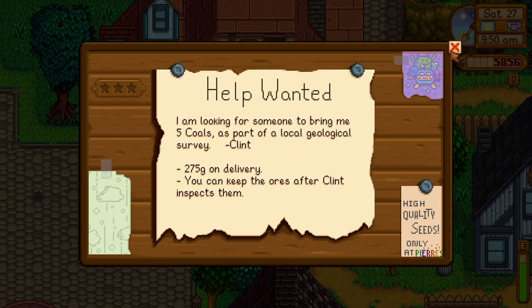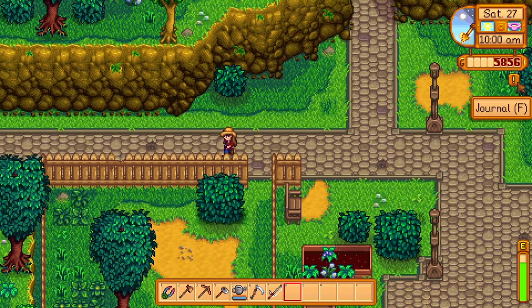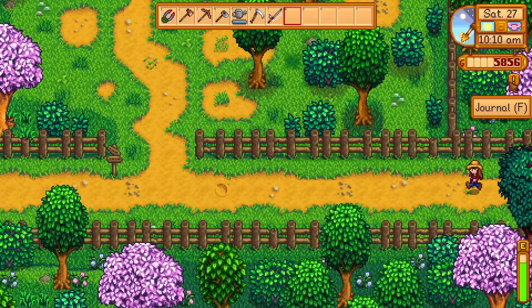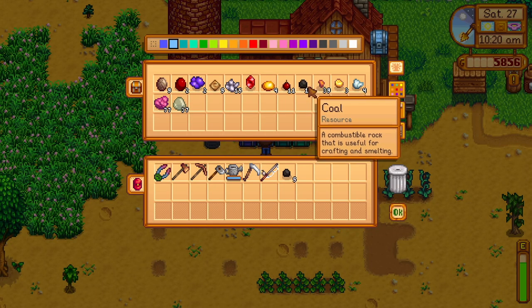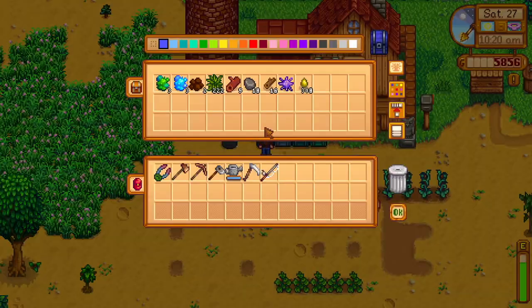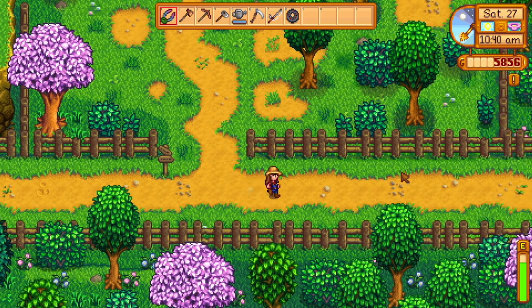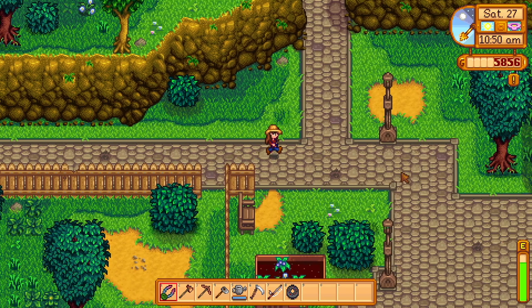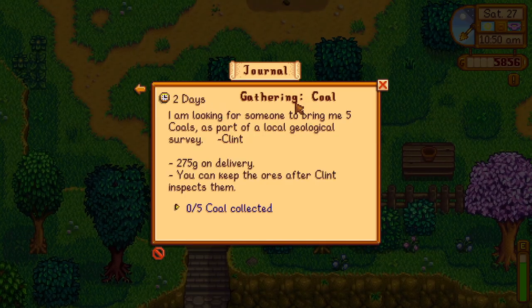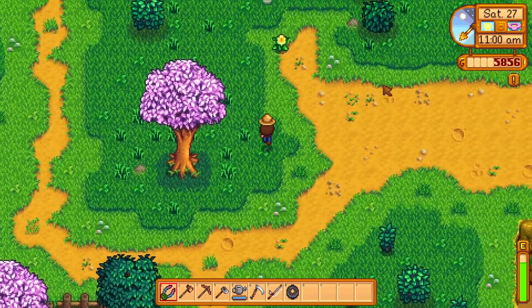I can keep the ore. We're gonna run back to our farm, get five coal for Clint, and head over to him. I should also grab the artifact I found and go give that to Gunther — we'll be over there anyway. Change of plans: instead of giving stuff to them and then fishing, I think we're gonna head to the mines first, try and find the coal, and then hopefully make it to Gunther in time. We have two days so we should be fine — I'm not gonna have another Demetrius fiasco.